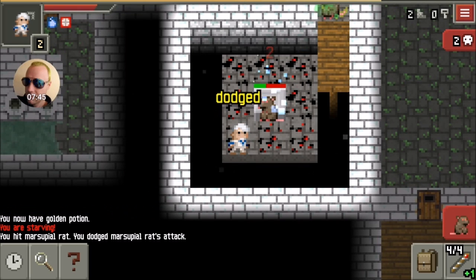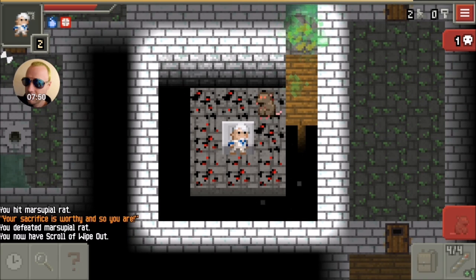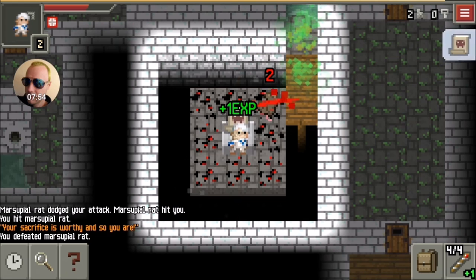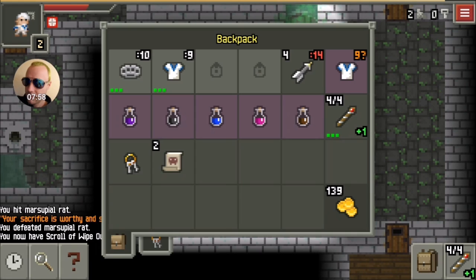Go across like we've been doing, get them to follow you across there, take them out — it drops the Scroll of Wipeout. I step on it, pick it up, take out the second rat — watch what happens, it drops me a second scroll! I pick it up, go into the inventory to confirm, and yes — right there I have two Scrolls of Wipeout. One altar, two scrolls.